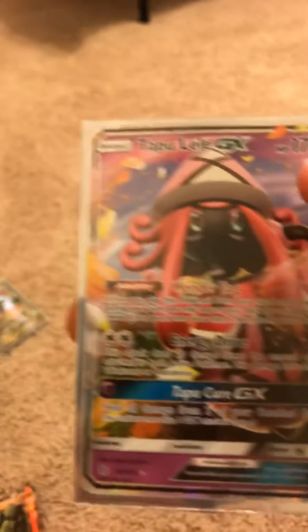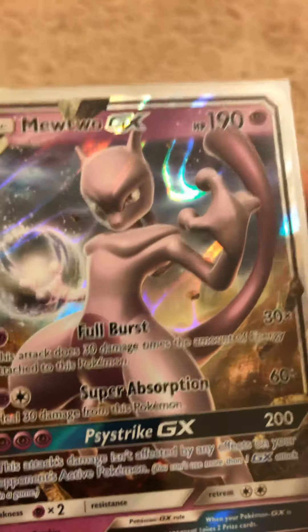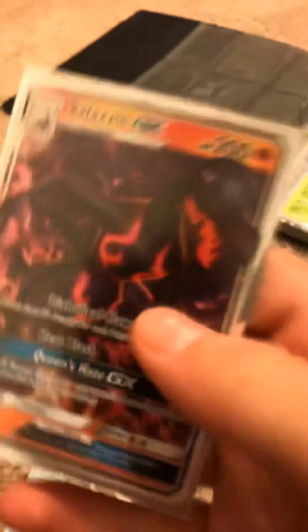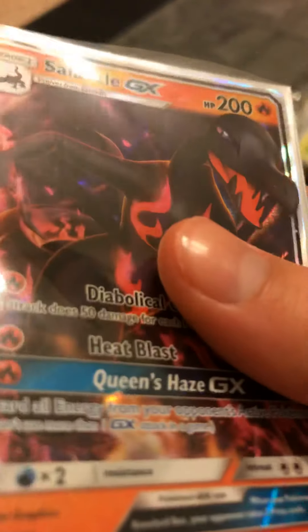So, my GXs. We got Tapu Bulu GX card — very cool. And then we got Tapu Lele GX — really cool. And then we got ourselves Mewtwo GX. This card is nuts. If you use this in a battle, it'll be nice. Golisopod GX — it's an okay card. Snazzle GX — really cool card, it's a good card. I'll take it.